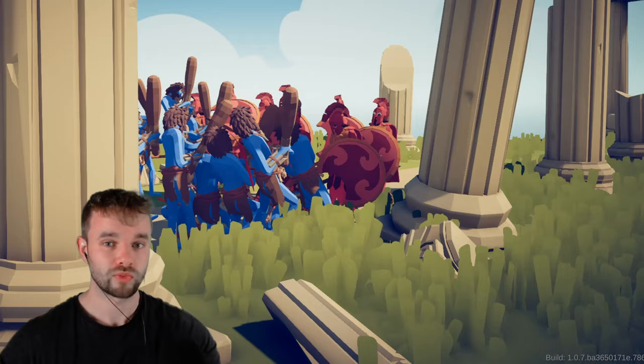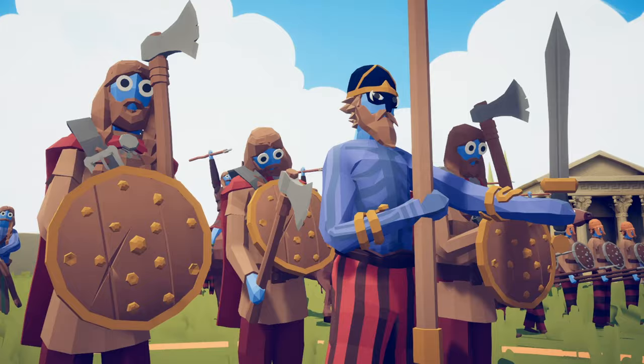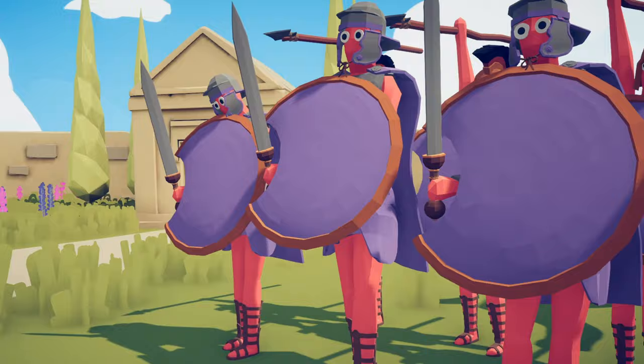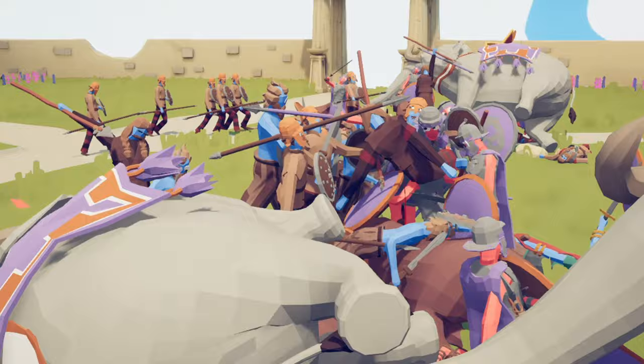Okay, here we go. In battle 1 we've got the Pictish faction with their king, cavalry and axemen versus the Macedonian faction with their war elephants and shield formations. Are the elephants or the cavalry gonna take the day? The first guys have been absolutely slaughtered and it looks like the answer is going to be the elephants.